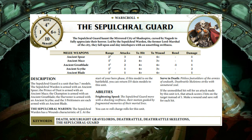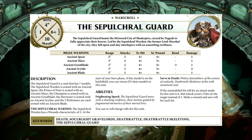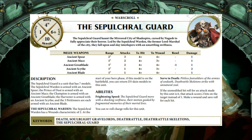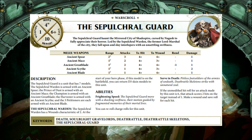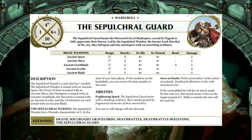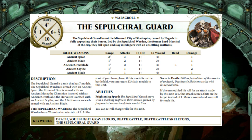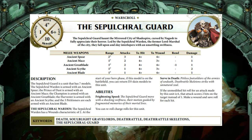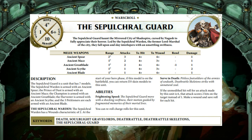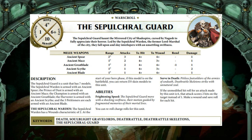Their ability Frightening Speed lets you re-roll charge rolls for this unit — useful if you're putting them in a Legion of Night to come on from a board edge and guarantee a nine inch charge. Their second ability, Serve in Death: if the unmodified hit roll is a six, that attack scores two hits instead of one. With 11 attacks you'll roll some sixes. Also, the Warden has two wounds, and at the start of your hero phase you can return D3 slain models to the unit, which is quite good since skeletons lost that kind of regeneration elsewhere.